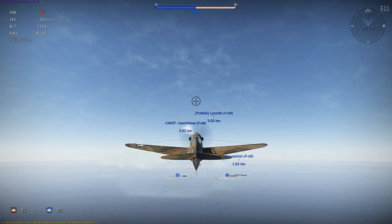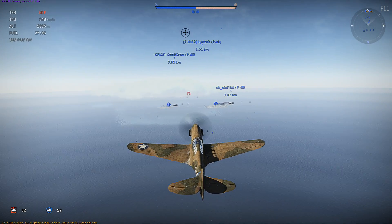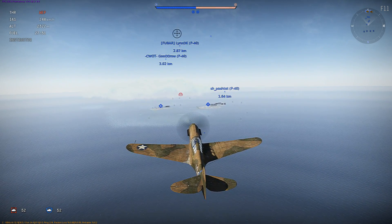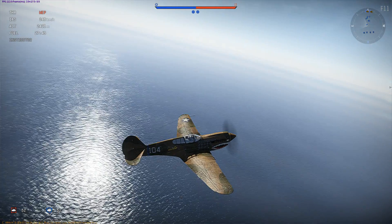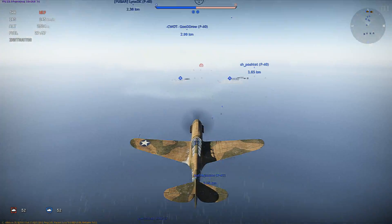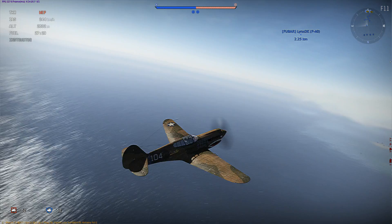First things first — you have to keep track of your speed. As you can see in the top left corner, I have my speed set as IAS. IAS is indicated air speed and it shows the actual measurement of the air going over your wing, and not the relation of your speed across the ground. This comes in handy when you're actually diving or turning to make sure you're not breaking your wings.